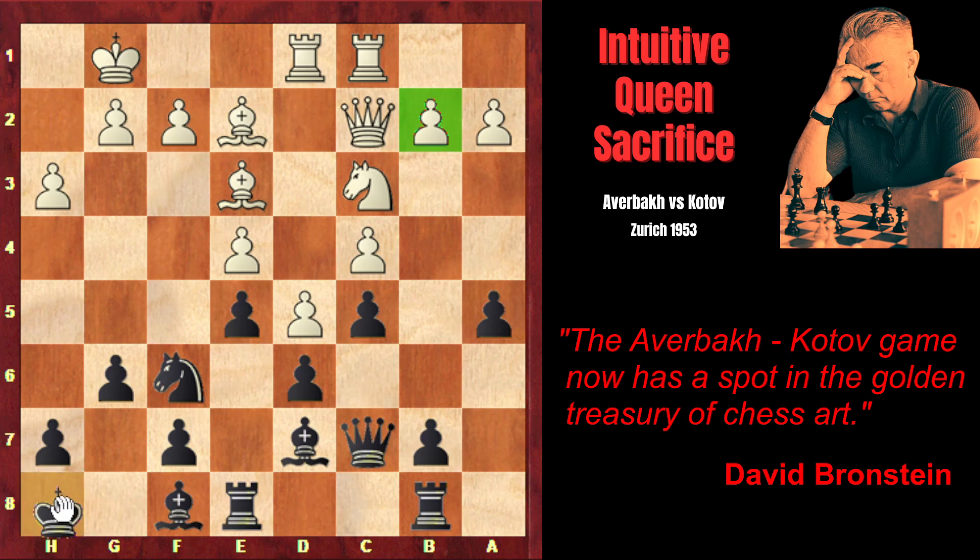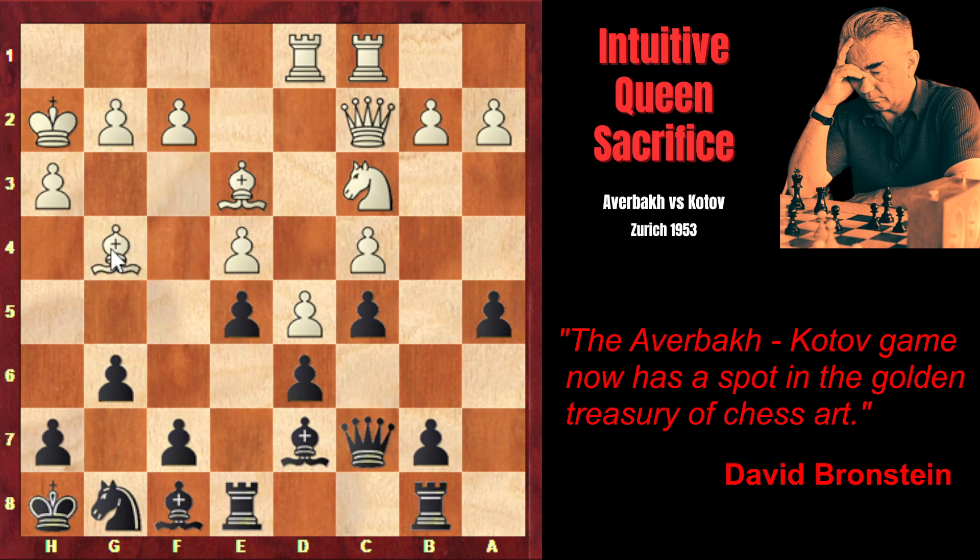But Averbach had another plan — instead, he played king h2. So Kotov continues his plan: King h8, in order to play Knight g8 followed by f5. Qc2, Knight g8, and now black is ready to play f5. That's why Averbach plays Bishop g4, preventing f5 because the bishop controls the f5 square. Bishop g4 also leads to the exchange of the light-squared bishops, which favors white because the white light-squared bishop is bad — the central white pawns are on the light squares, while black's pawns are on the dark squares.